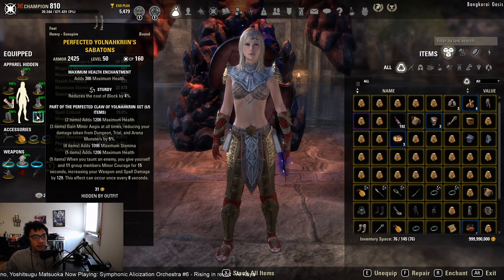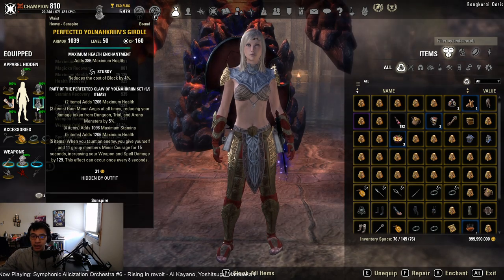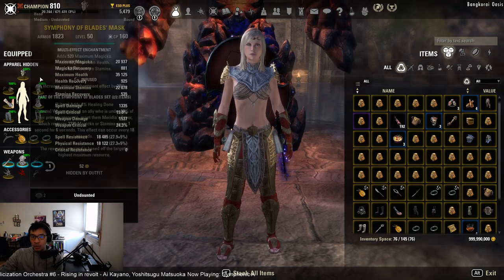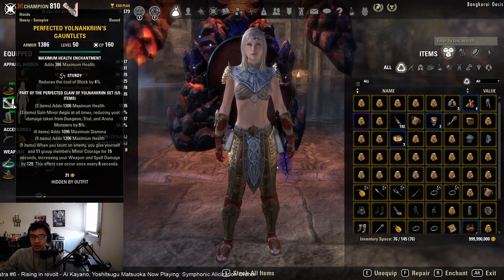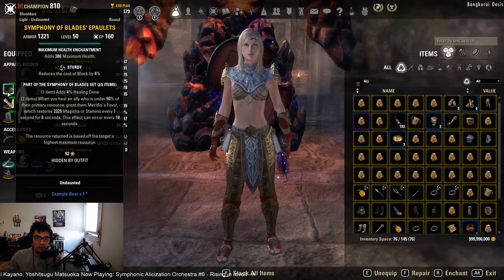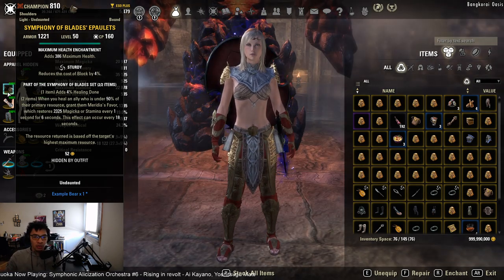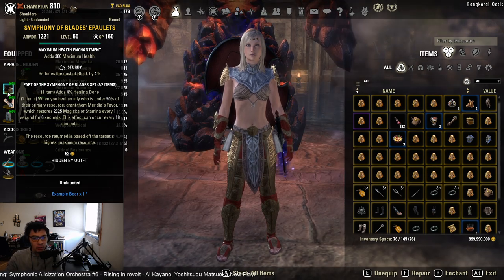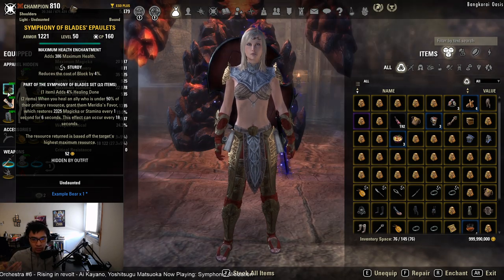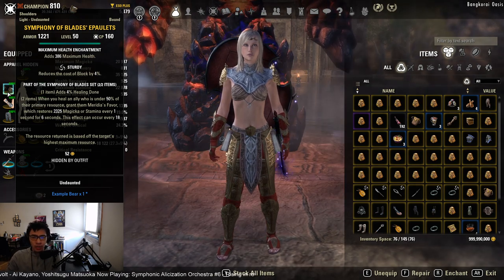For armor traits and enchants, you have a lot of flexibility. I personally like Sturdy on small pieces and Infused on large pieces, with Prismatic enchants on large pieces and Health enchants on small pieces. You can swap max health enchants for Prismatic or max Stamina depending on your needs. Many tanks run all Prismatic enchants on all armor pieces — it's up to you how you want to build your resource pool.